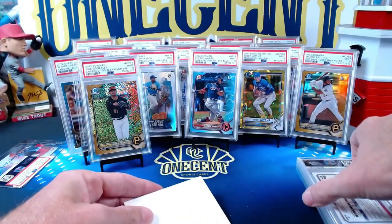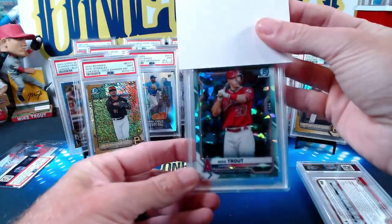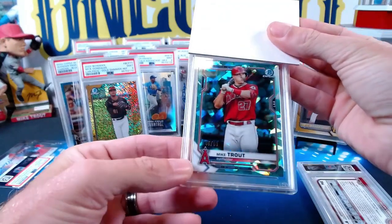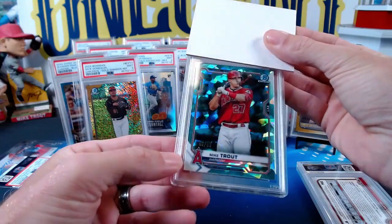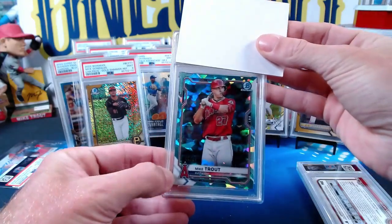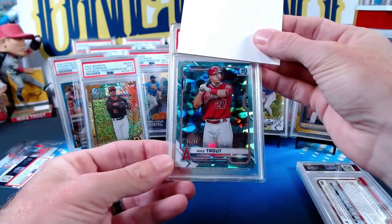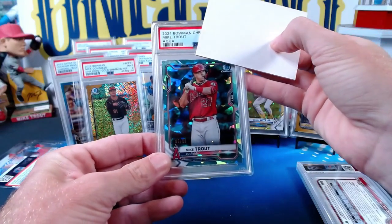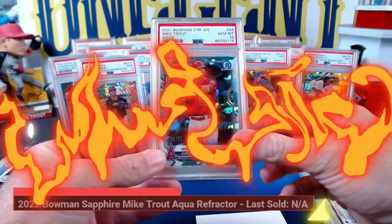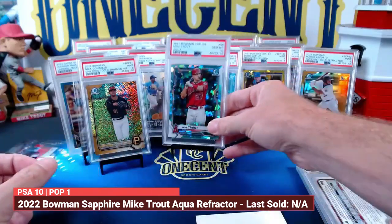We've got three more to go with six nines so far. This next one is a 2021 Bowman Chrome Sapphire Mike Trout aqua refractor, numbered 95 out of 99 — another one of my cards, as I collect Mike Trout. Beautiful card right here. And there we go — we get our first gem mint 10 out of this submission. Took a while but we got it.